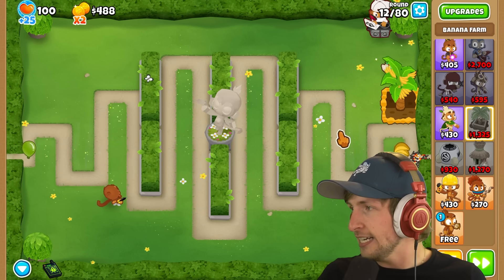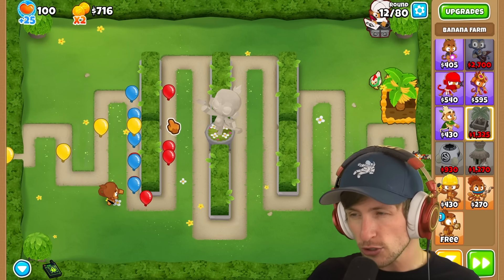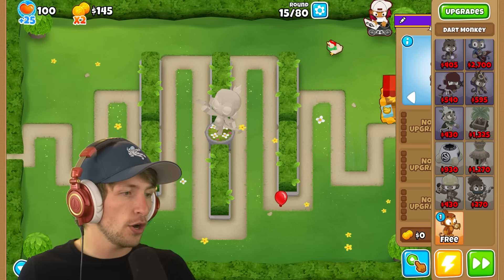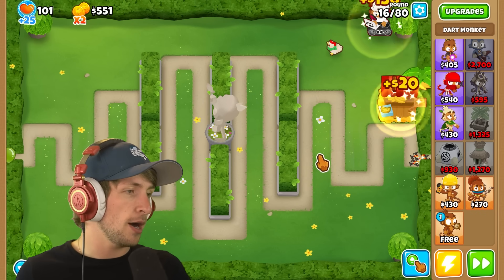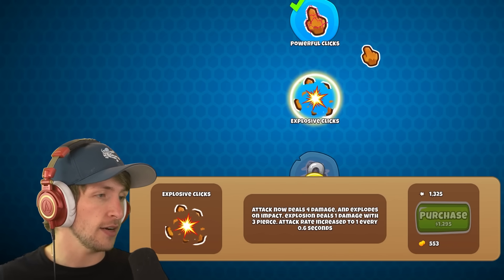Click, click, click. It'd be pretty cool if the mortar monkey worked kind of like this — where you just click it. I guess with Striker Jones' ability it's kind of like that. George has 500 pops and we have 1,300 — we're actually carrying right now.